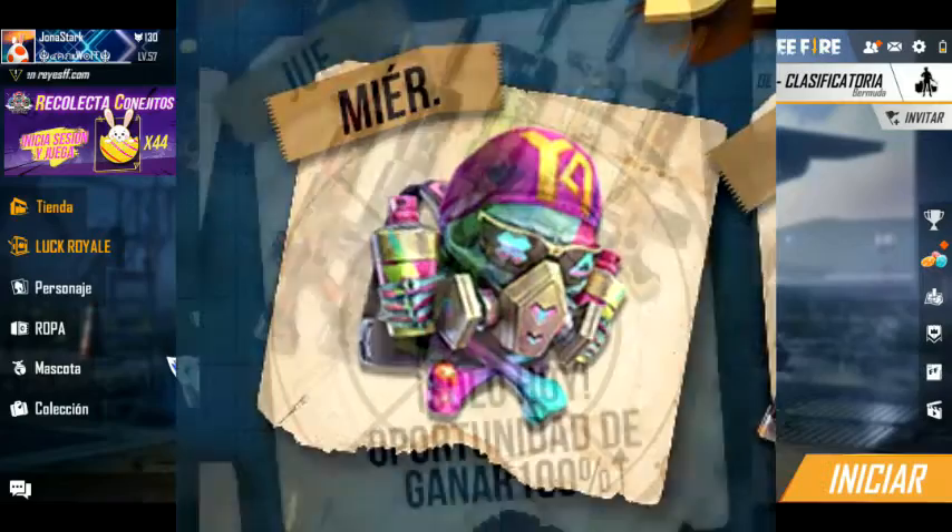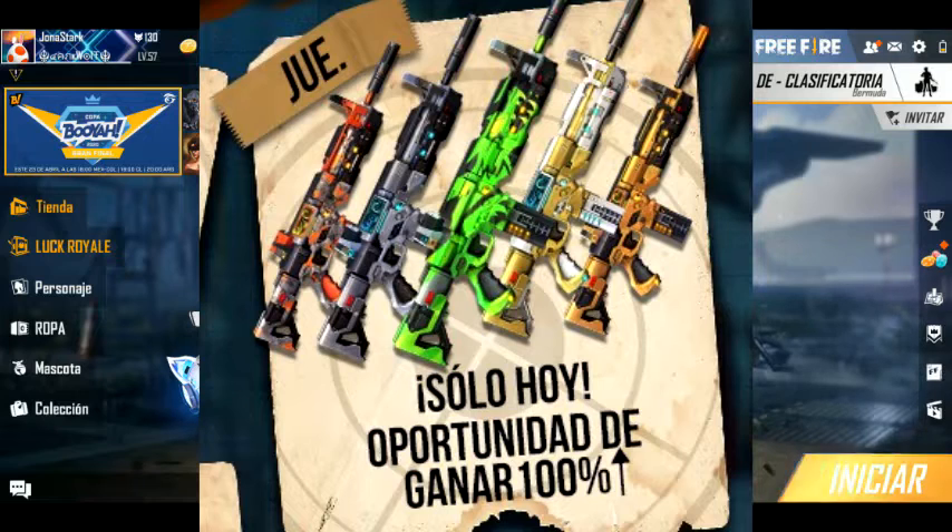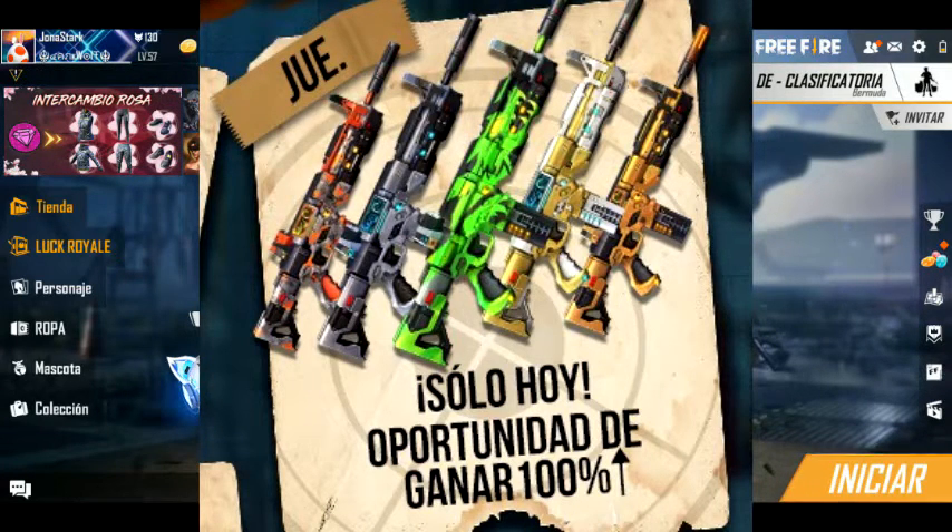El jueves tenemos, solo ese mismo día, oportunidad de ganar hasta el 100% las Scars de la incubadora, las Scars futuristas. Vamos a poder obtener hasta una probabilidad del 100% para poder obtener estas skins de Scars. No dice nada de un descuento, pero posiblemente llegue con un descuento, o tal vez no.